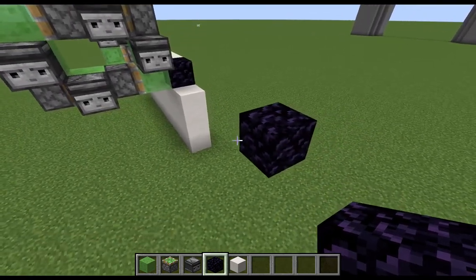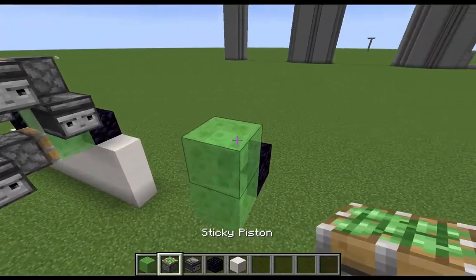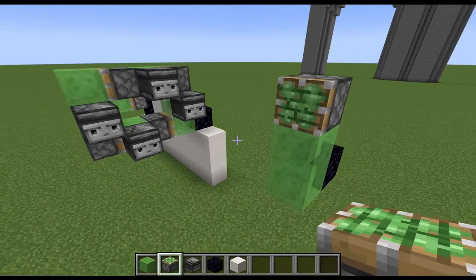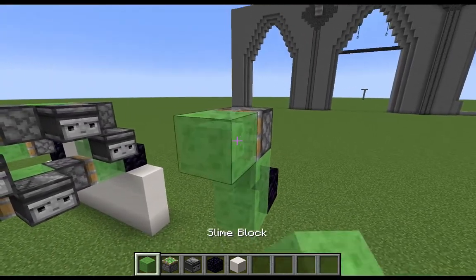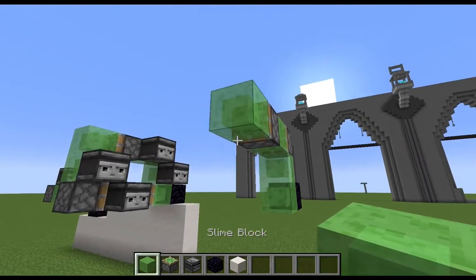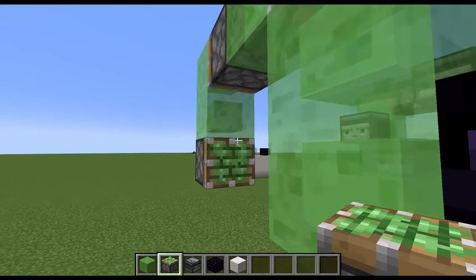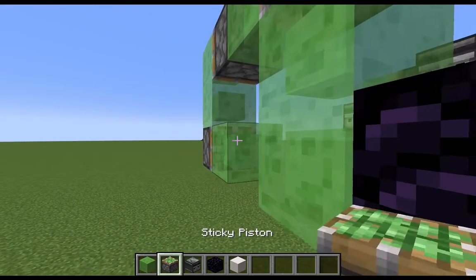To build it, we go ahead and grab two slime blocks like that, place a sticky piston on top, go with another slime block, sticky piston, slime block, slime block, sticky piston, slime block, sticky piston.